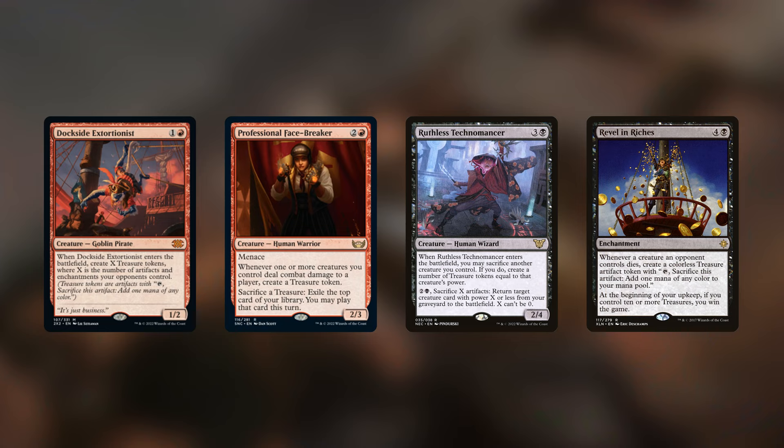Goldspan Dragon doubles the value we get off our treasures. Dockside Extortionist isn't really a combo piece with our commander specifically, but you can incorporate other combos with it — and since it's getting a reprint in Double Masters 2022, it's perfect to mention. Professional Facebreaker lets you sacrifice a treasure to exile the top card of your library and play it that turn. Ruthless Technomancer is maybe the most underrated black card of the year — when it enters you sacrifice a creature and gain treasure tokens equal to its power. Revel in Riches is a win con we can realistically hit.